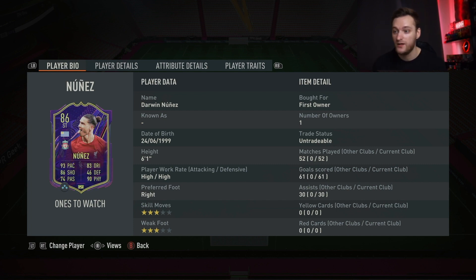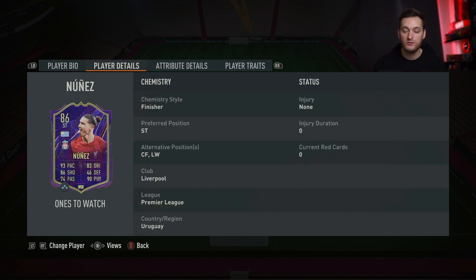He's 6 foot 1 with high/high work rates and is right-footed. He's only got 3-star skill moves and a 3-star weak foot, but that's not too much of an issue given how you play Darwin Nunez in this game. He can play striker, centre forward and left wing, which makes for slightly better squad building. He plays for Liverpool in the Premier League and is a ones-to-watch card.